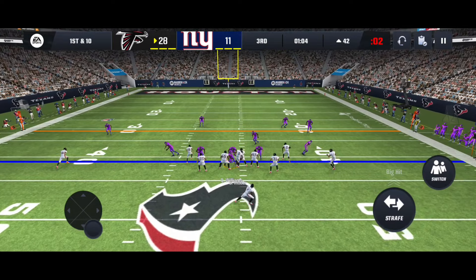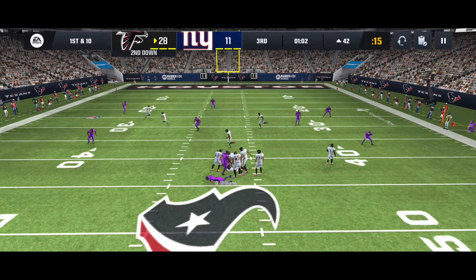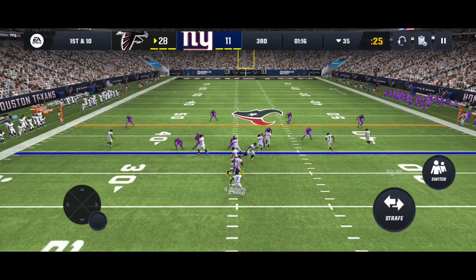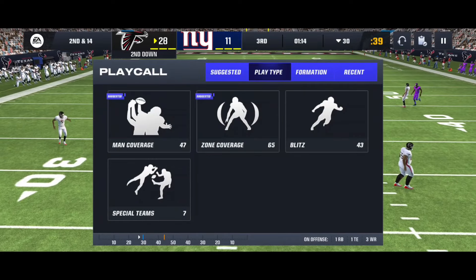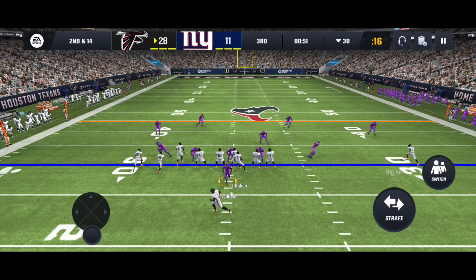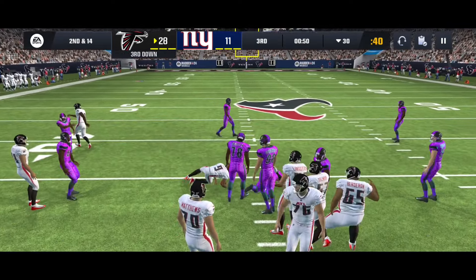Select the middle linebacker, user him, run through the middle, sack the quarterback, pressure him — do all that running through the middle. That's a nice cheese play that you can easily use to sack the quarterback every single time. It will help you get the ball back, not as fast as an onside kick recovery, but it will get you the ball back pretty quick.